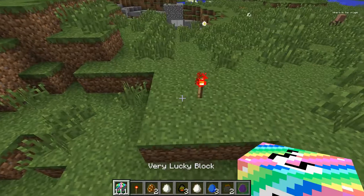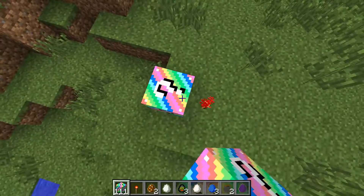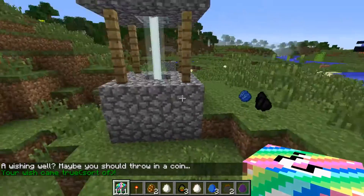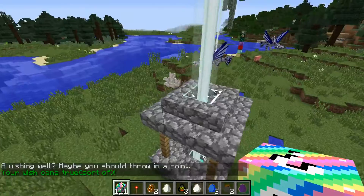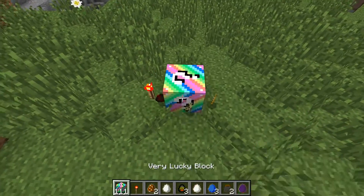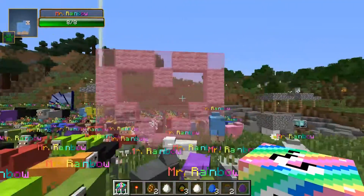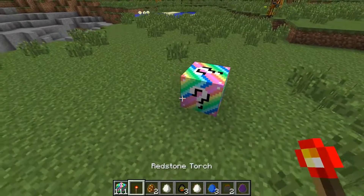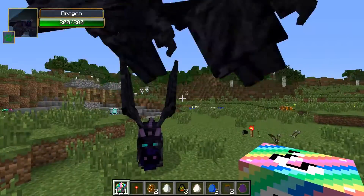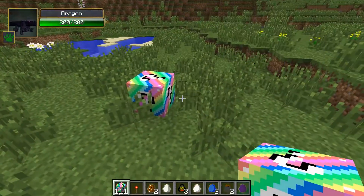This stuff is insane. Let's spam this and get some amazing stuff. That was a ton of apples. My wish came true sort of - I got lapis, coal, redstone, and even nether quartz. We got some spawn eggs - tons of them could come out. That's a Mr. Rainbow army - I've never seen so many. Plus we got the heart again. Baby dragons - no, real dragons by our side. I believe they're already tamed. That's an army of Mr. Rainbows.